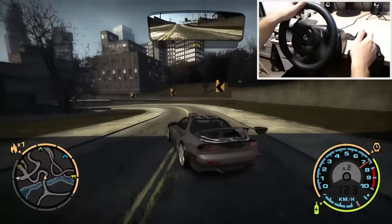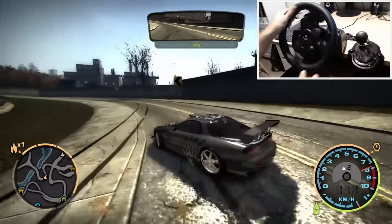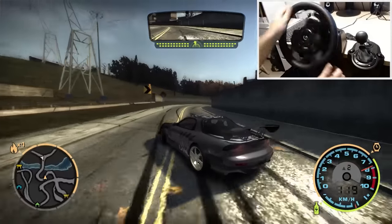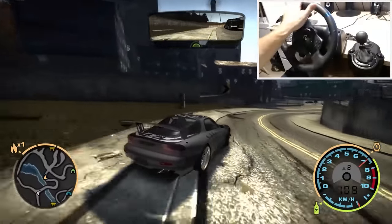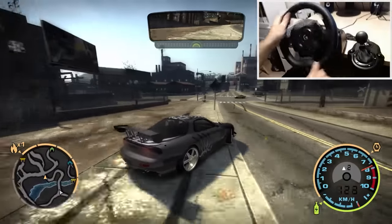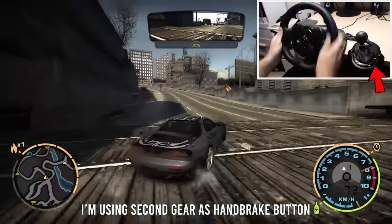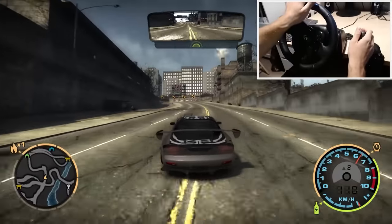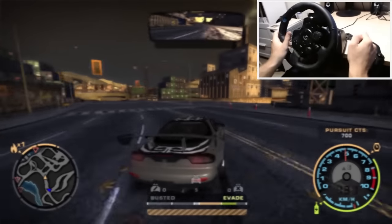The tips mentioned for drifting with a controller also apply to drifting with a steering wheel, except you don't really need to turn the wheel to counter steer — the wheel will try to align the car by itself, so you just need to catch it and apply corrections. The only real difference when drifting with a steering wheel is that you have more control over your throttle and steering, which means more stable and longer drifts.